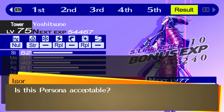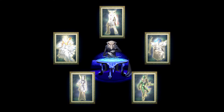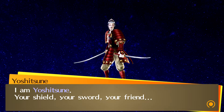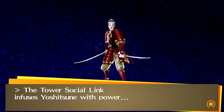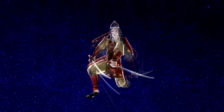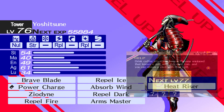Yoshitsune needs to be leveled up to 83 to finally learn Hasatobi. The other 2 skill slots can be kept as is — keeping Power Charge and Heat Riser — or you can use skill cards to add different ones. Skill cards can be obtained during shuffle time, or manually by spending time at the cafe in Okina City. There are some good options like Insta Heal, Apt Pupil, Ally Dance, and Endurance Soul in case you face a lot of Almighty magic.